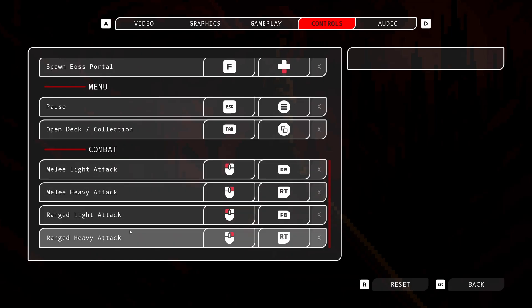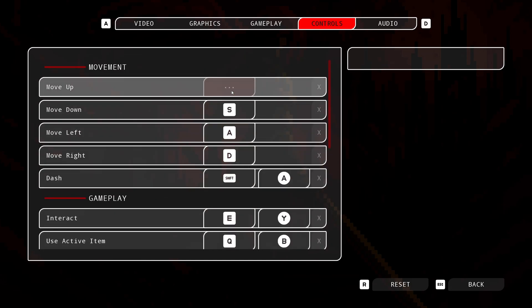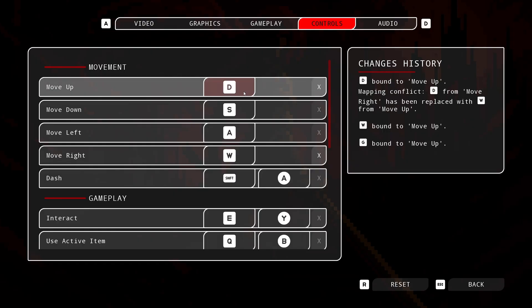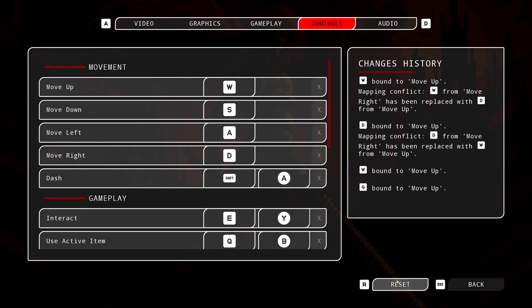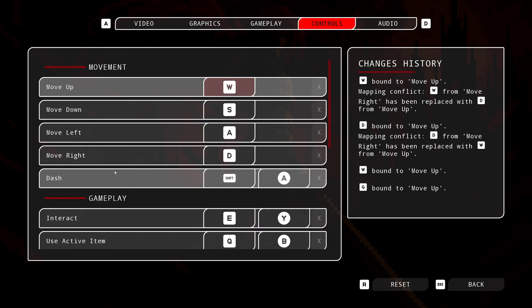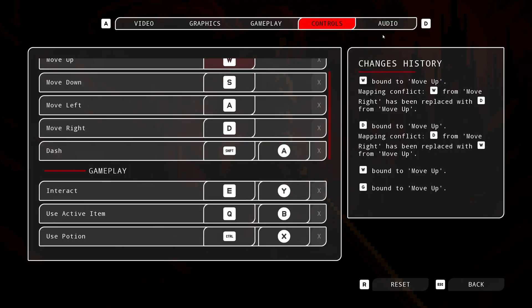Everything is fully rebindable. On combat there's melee light attack, heavy attack, and ranged light and heavy attack. I'm planning to consolidate these to one left click and one right click eventually, but for now this is what it is. You can absolutely rebind all of it — for example I'll click here and press G, and now G is bound. You can reset just one binding, the entire controls tab, or everything.